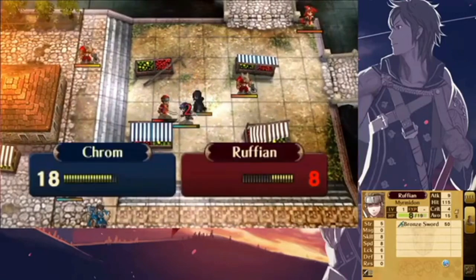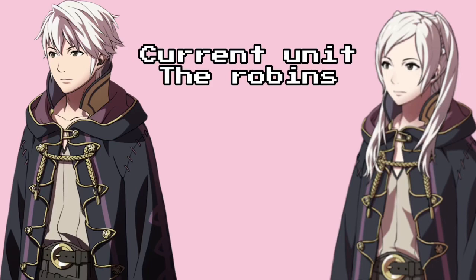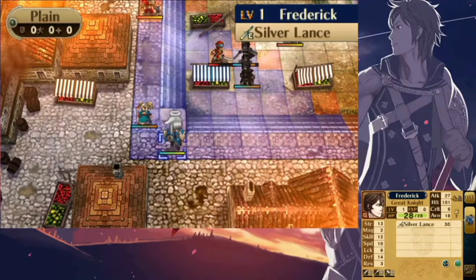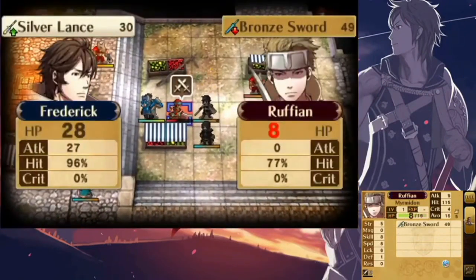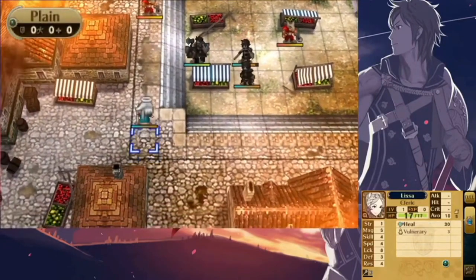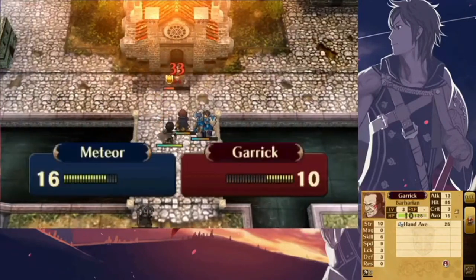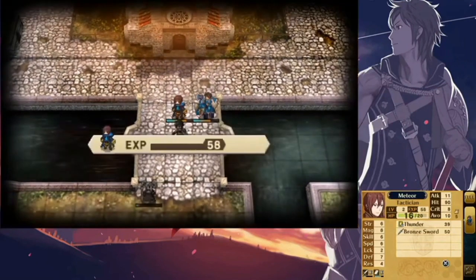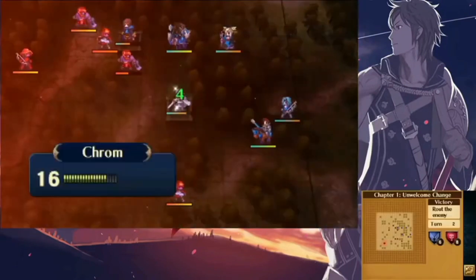Since we're already talking about Robin, let's talk about his build first. We have his asset and flaw picked out, so we can get right into his final class. Easily, his best class is Sorcerer, since they have good magic and can use dark magic. Dark magic users can use special tomes like Nosferatu and Ruin — Ruin has a very high critical hit rate and Nosferatu can heal damage when attacking an enemy. For his skills, you'll want Limit Breaker, All Stats Plus 2, Ignis, Vantage, and Arms Thrift.